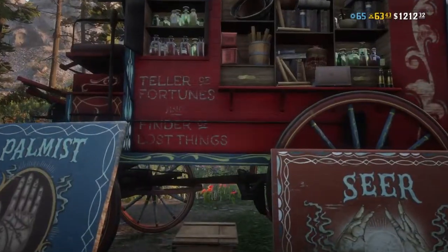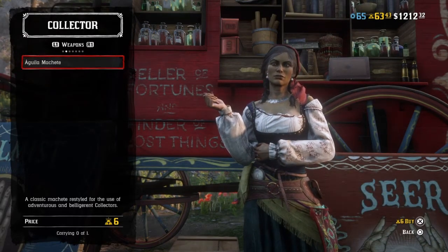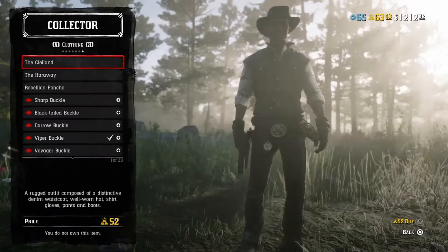What's up everyone and welcome back to another video. Today we're going to be talking about five things you must know while having the Collector role. The first thing you must know is that Madame Nazar has a lot of clothing for you to buy.